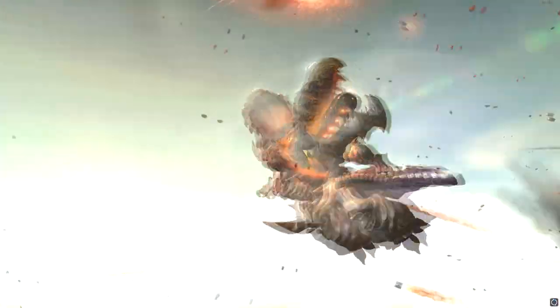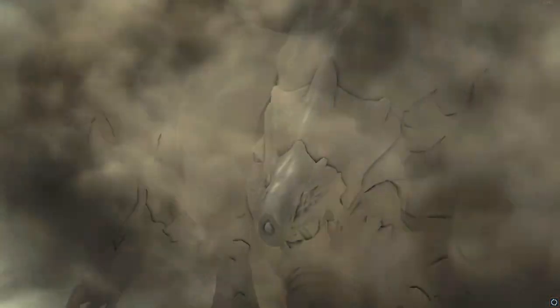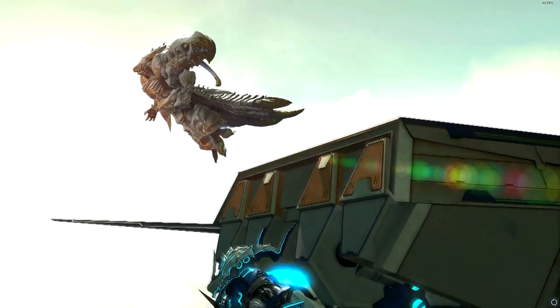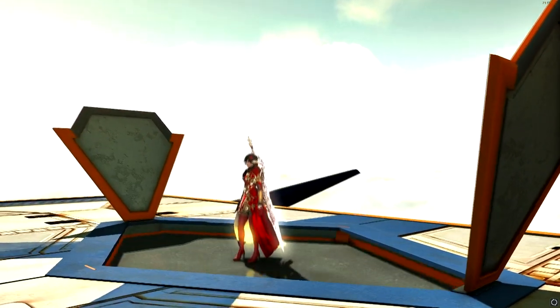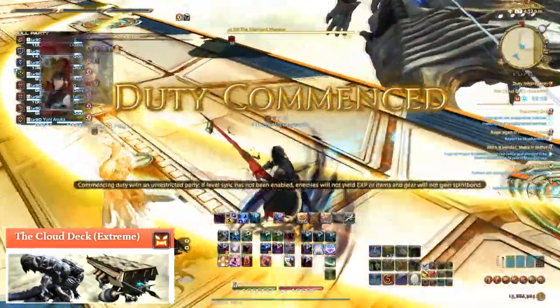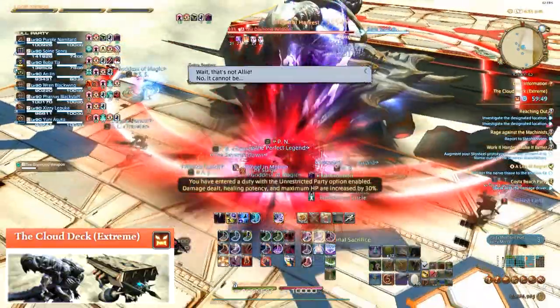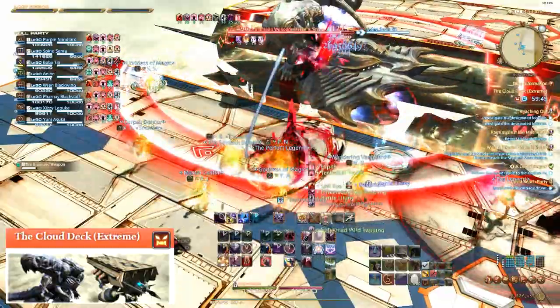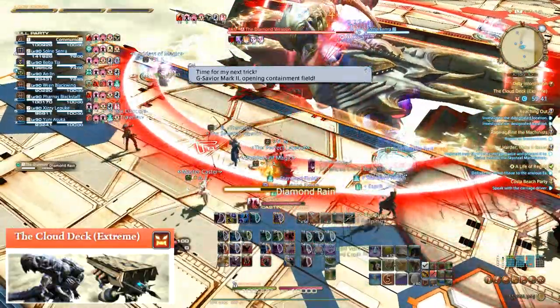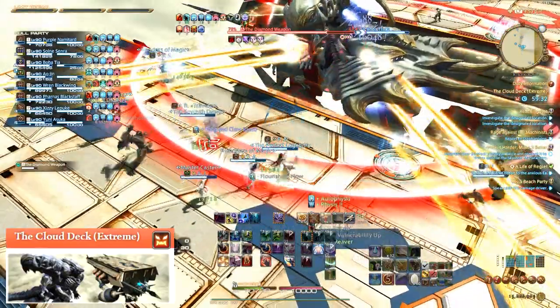The fourth extreme I decided to farm was the Diamond Weapon, or the Cloud Deck Extreme. Despite the horrible RNG I got, I think this is probably the best overall farming experience because it drops two totems and only takes about two minutes per kill. This meant that despite not getting the mount to drop, I only had to do it 50 times to buy the mount with totems. The fight does drop a crafting material but it's not really worth much now since we don't have anything that uses it outside of a barding. This fight is super light on mechanics — the only thing that could actually kill people are the spreads.